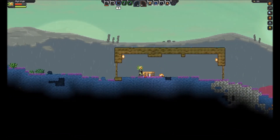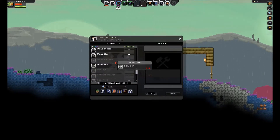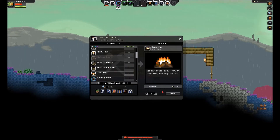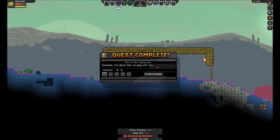You know what? I can start hunting for some alien meat now, actually. But first things first — I need a campfire. There we go. Stone furnace. Very nice. Awesome, it's about time we play with fire.